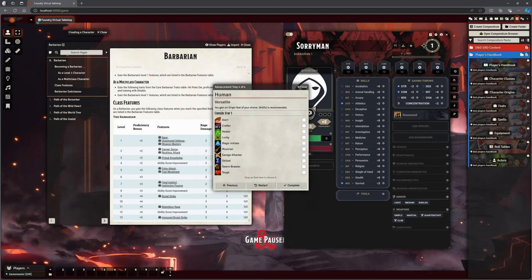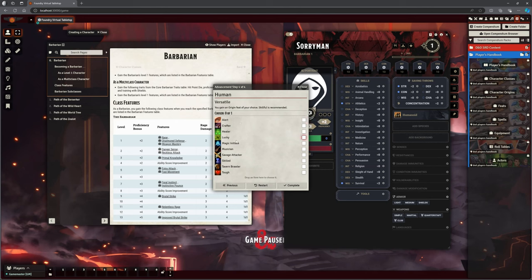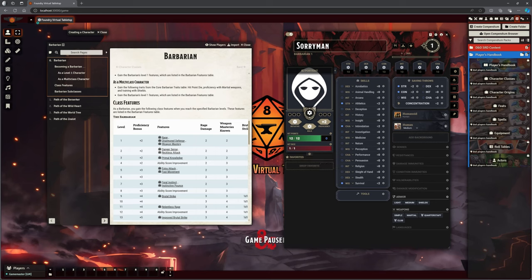Because we are human, we get Versatile — we gain an origin feat of our choice. This is where you need to look through the PHB or browse here to decide what all of these things actually mean now. I haven't looked up the new Tavern Brawler to see if it's any good. The 2014 one is not the best use of a feat, really. But Sorryman has it because it fits with who he is, so I'm going to give him Tavern Brawler.